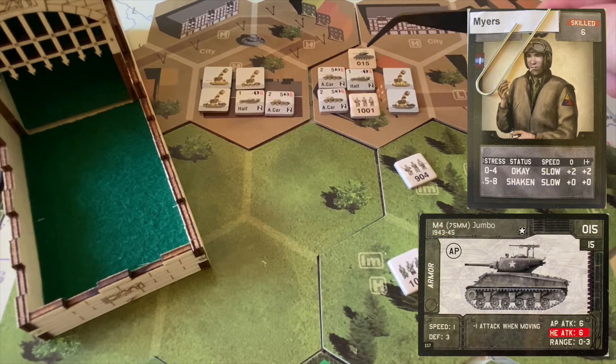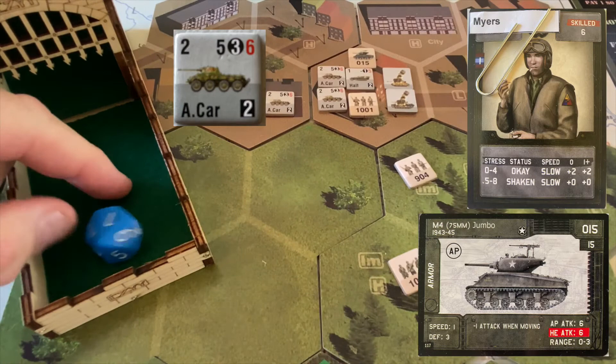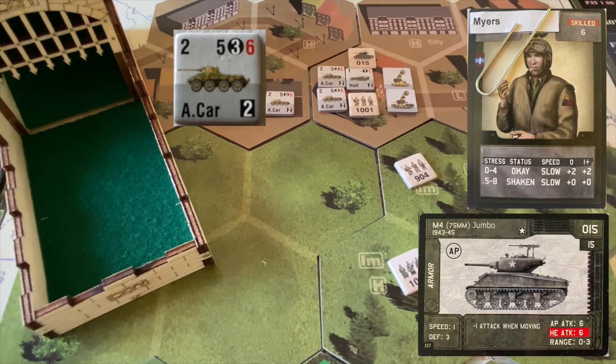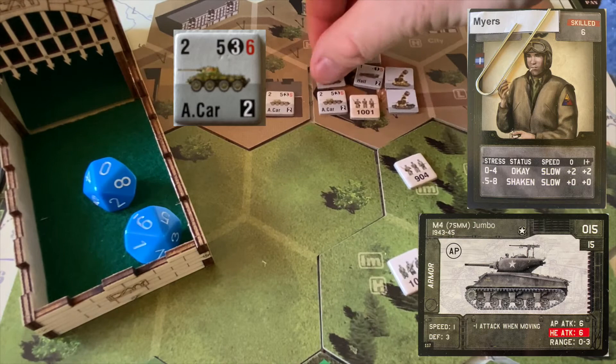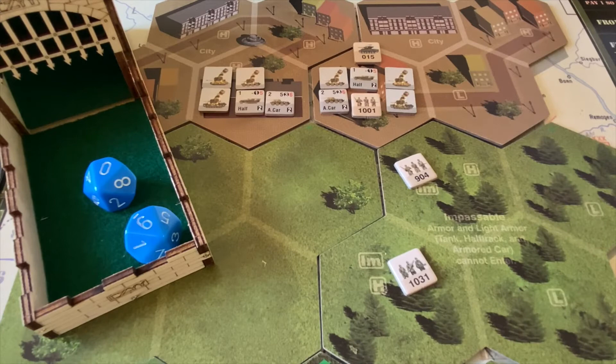Sergeant Myers goes after one of the armored cars. He normally needs a six to hit, but because he moved he'd need sevens — however, being in the same hex gives that back, so he needs sixes. He's also a good shot, getting plus two to his rolls, so he needs fours or better. Three attacks: nine, seven, and seven — three hits! The armored car needs fours or less to survive: ten and a nine — Sergeant Myers knocks it out. The battalion is now down to strength six. We need to get it to four or less to eliminate it — just one more armored car or two half-tracks.